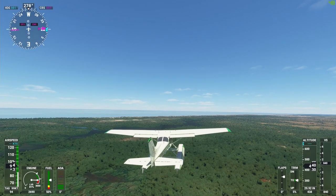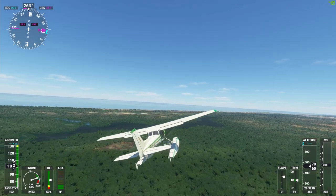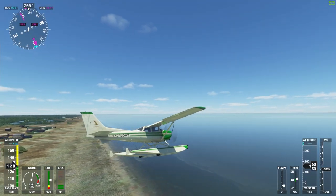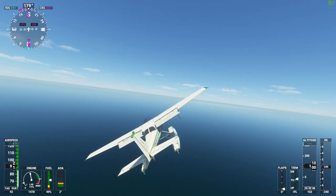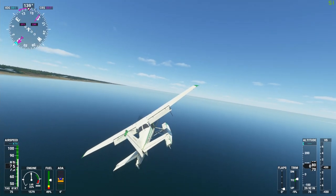We have water in front of me. I'm just gonna head towards the water and try to have a smooth touchdown. Flaps up, quite stable. Flaps at landing position and let the speed fall. Just gonna turn to the left here. And we're almost dropping height.